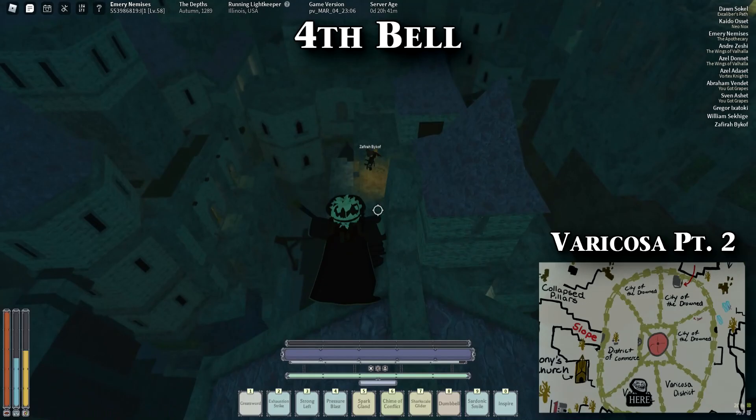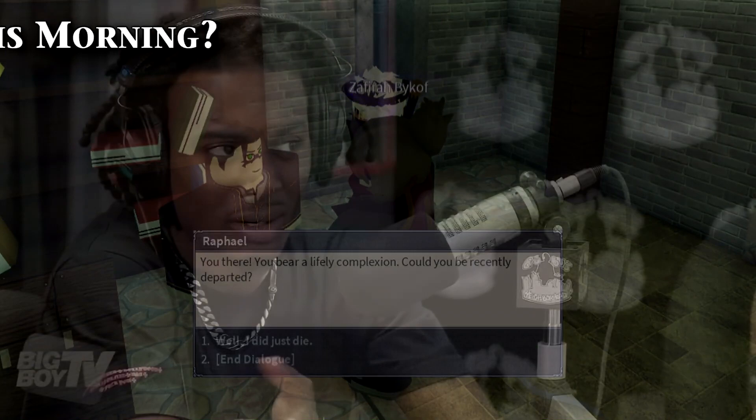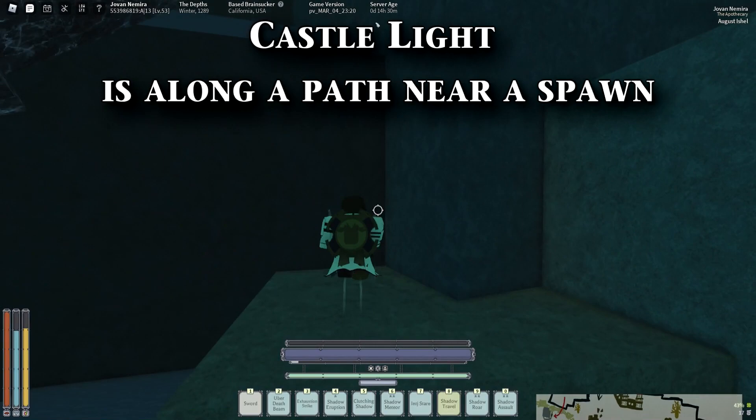The last part of the city is the Varicosa District with the purple houses. There's a bell in here that you can ring as well, and also an NPC. There's Raphael, who talks about hitting up a dude named Morning, but there's nobody on the surface who mentions this, so it has no purpose as of now. That's all there is to the city, and I'll talk about the trial in a little bit.